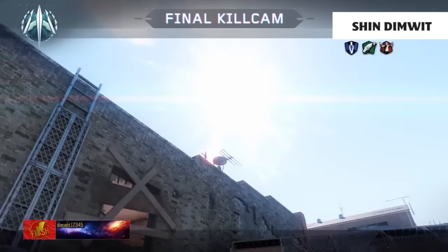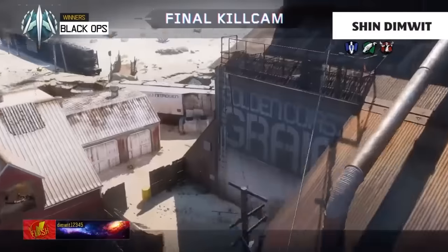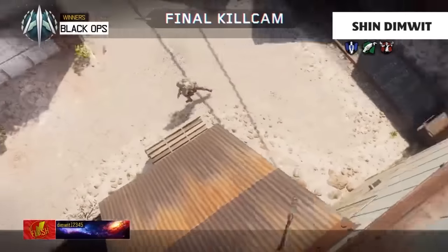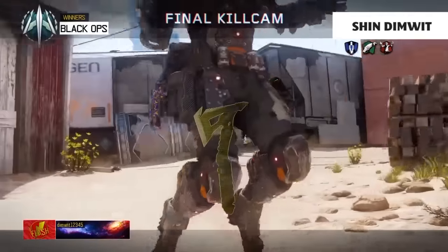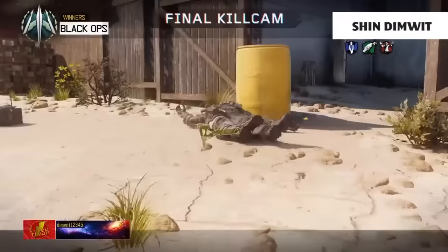The next shot was submitted by Shin Dimwit and this looks suspiciously like it was a bomb spot, but he got it in a game of TDM. He throws for the final killcam across the map, it dribbles down off of these two roofs right to where the bomb is in Search and Destroy, but it takes out an unsuspecting runner along the way.